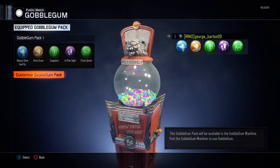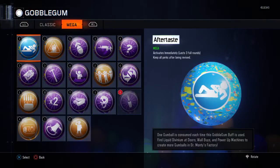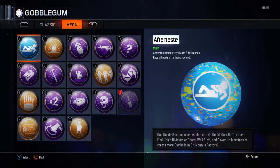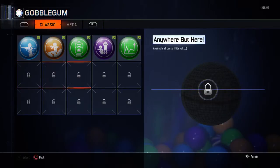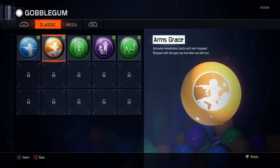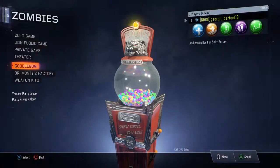I got 2 perkaholics — let's see if they're still there. The perkaholics, the megas, stay. All the mega ones are yours. These regular ones are gone now, so you have to re-get those again. But you keep the ones you already had. Your mega gums you keep.